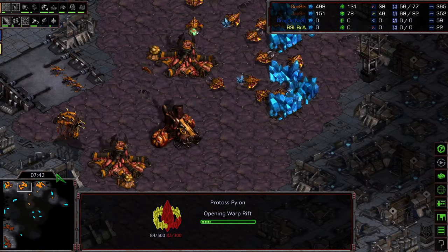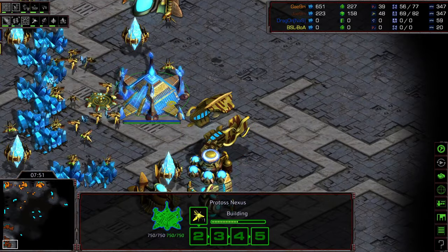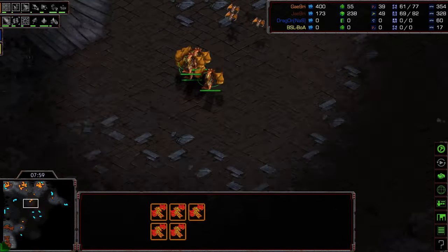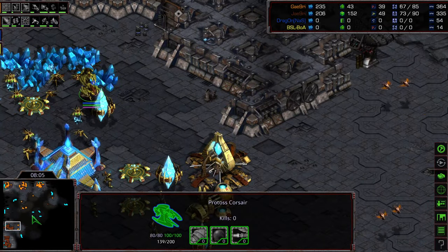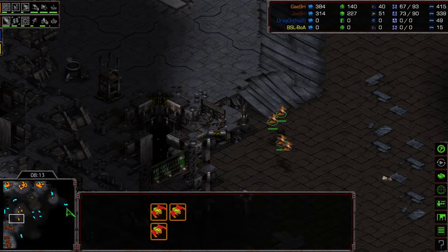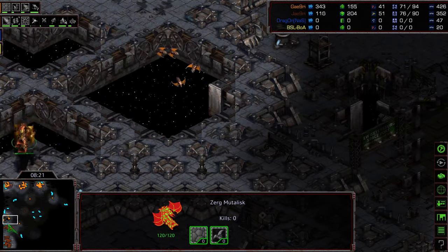That Dark Templar immediately got repelled. Jaeyun not able to get any information, though he does have a decent Corsair fleet. What this build provides Crossy is a large degree of flexibility in army composition: if Jaeyun overproduces in the air, he can go Hydralisks on the ground; if he overproduces on the ground, he can switch to Mutalisks in the air and go for backstabs. A lot of flexibility in this style of play.